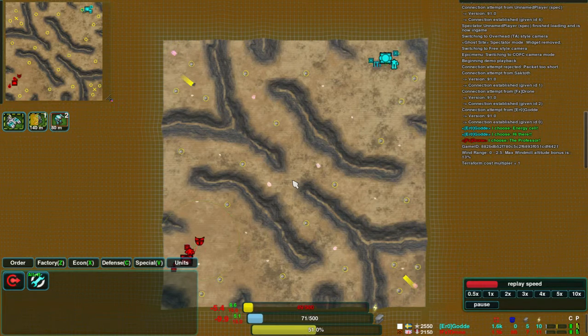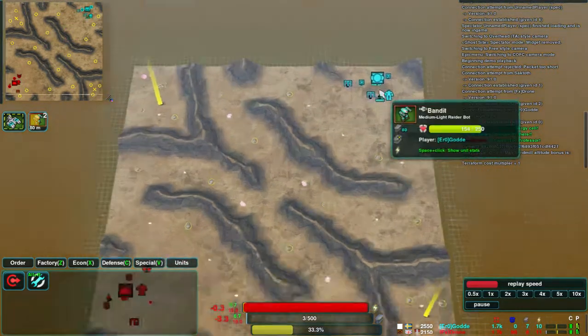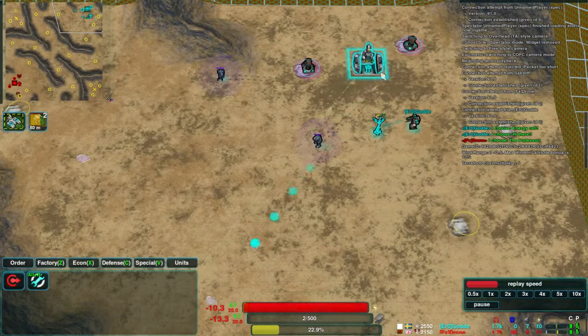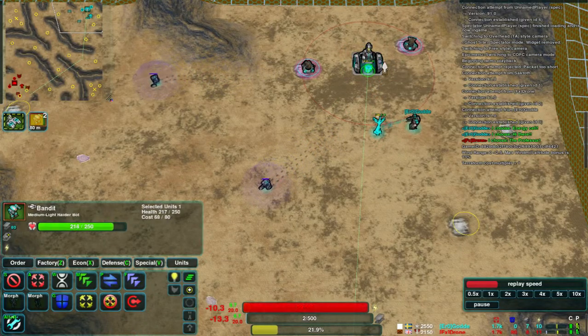So the game's started now. Guard is in the north-east corner, Drone is in the south-west corner. Guard's gone for a kind of traditional start — he's got two convicts out, and two bandits queued up. Obviously he's on shield bots.